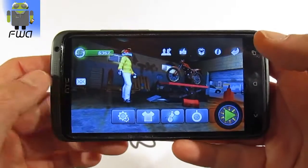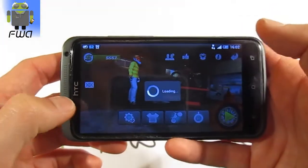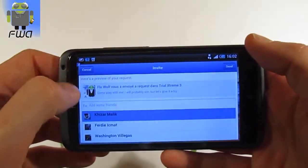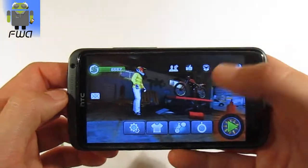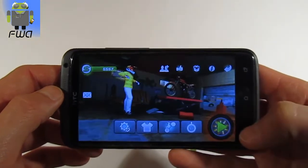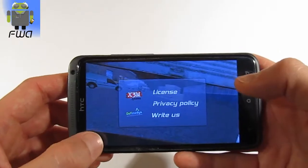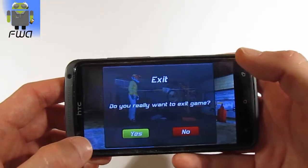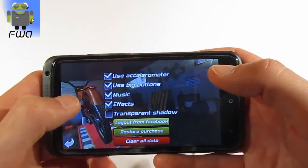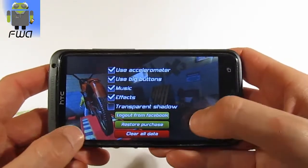On the settings, you have different things. You have your money. You have your friends — you can add and share it with the different social groups, for example this one, the blue one. You also get the option to rate the game. You have more games from this developer, the different license information, and the back button just to exit. You also have different settings: use the accelerometer or not, use big buttons, music, effects, transparent shadows, and others.